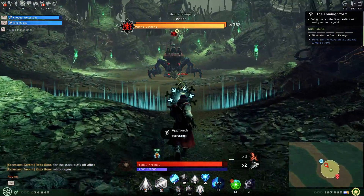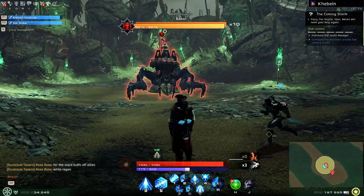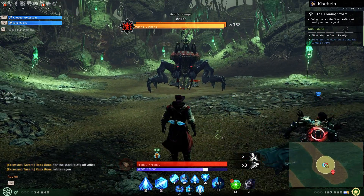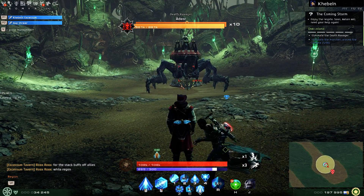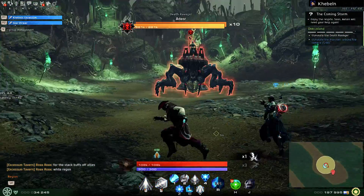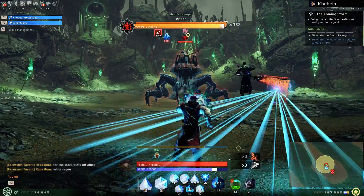Back to explaining the boss. See those tunnels around the boss area? That's where the hands will randomly spawn. One will be healing, the other one will be damaging. You have to grab the healing ones while destroying the other ones, and position yourself so that you're on the opposite side of the damaging one. It's pretty much self-explanatory once you watch how we fight.